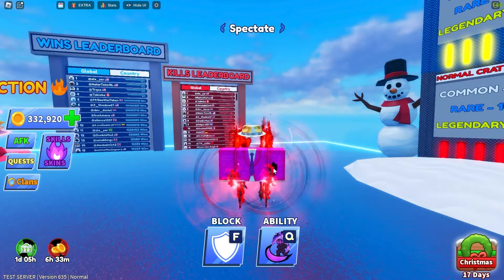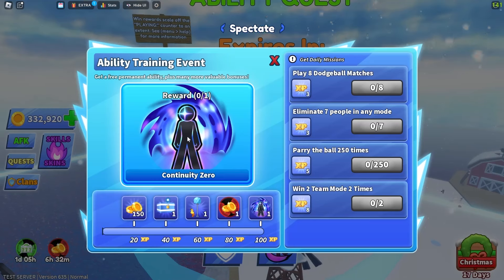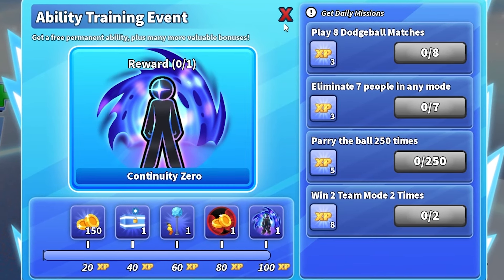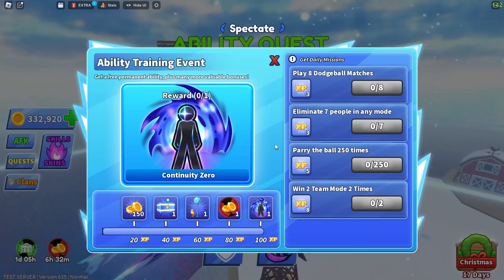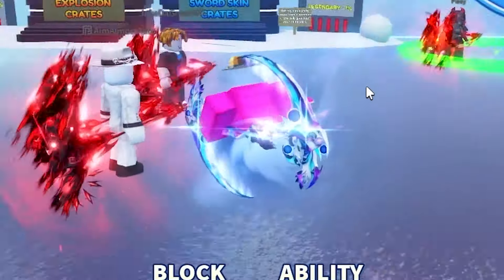And we have the ability quest. So we have another chance of getting the Continuity Zero ability in case you didn't manage to get it in the Christmas spins or New Year's spins. We have another shot at it. It's free to play, which is a good change of pace, and it's not even a bad ability — it's usable. So yeah, that's very cool.